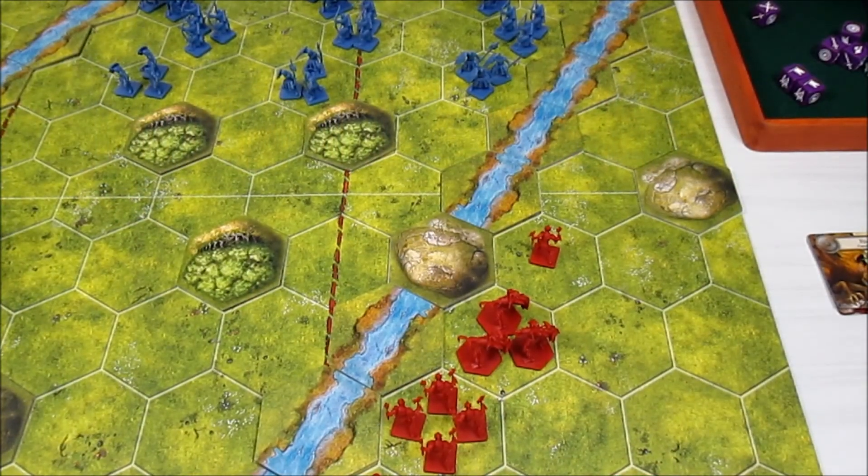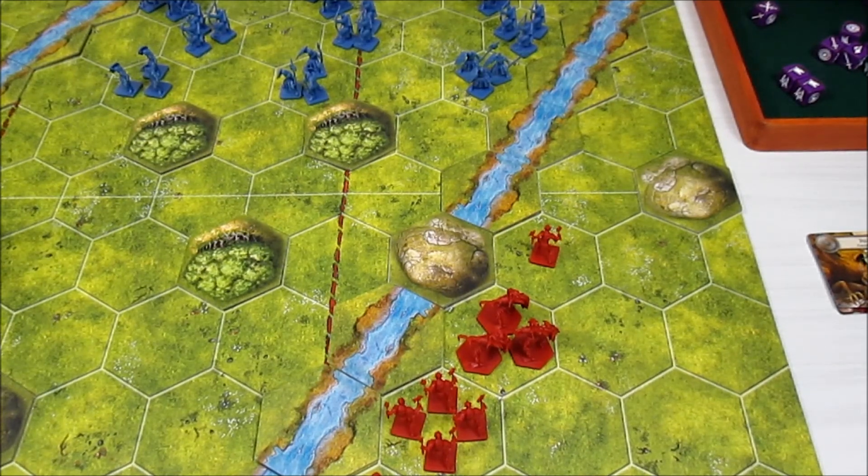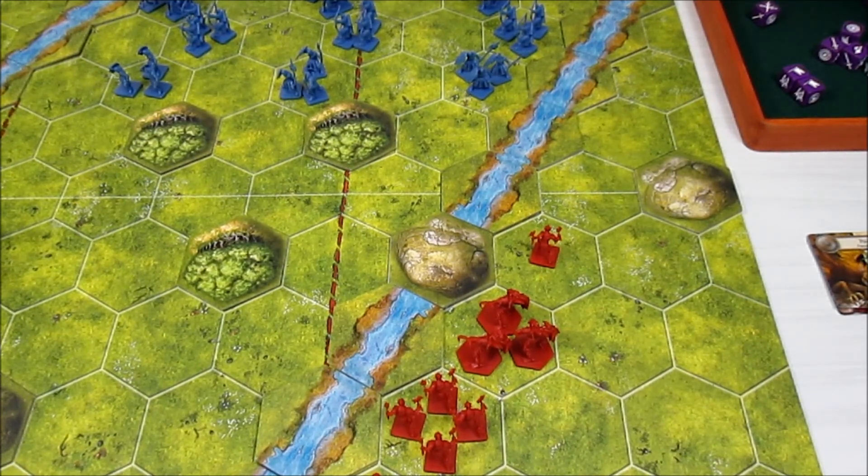Welcome back to Battle Lore 2nd Edition Razor Wings. We're playing the scenario that comes with the Neutral Unit expansion called A Shot in the Dark. There are a few correction things and scenario-specific things - nothing too gravely out of control yet - but I will first fix up one of the attacks and retreats that we did in the first episode.